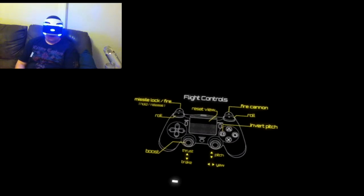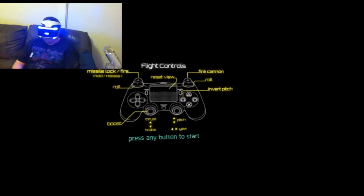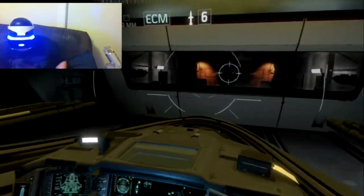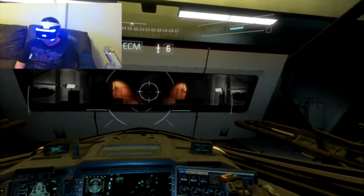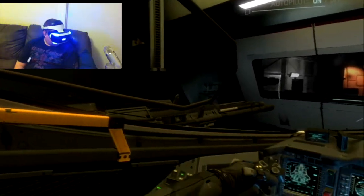So: roll, cannon, missile lock, boost thrust. Okay, I've only played this once before. Quick patrol around the fortilla to check for any damage caused by the satellite debris that passed through yesterday. Just follow my instructions and enjoy the view. See you out there.